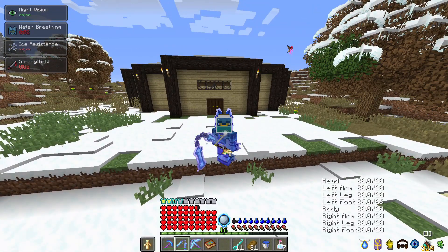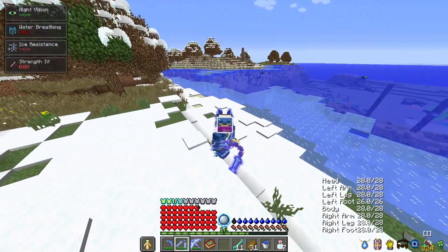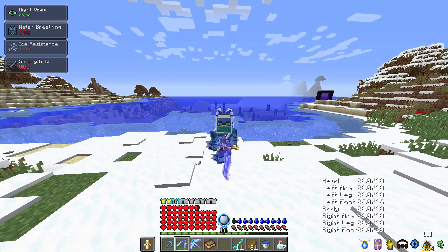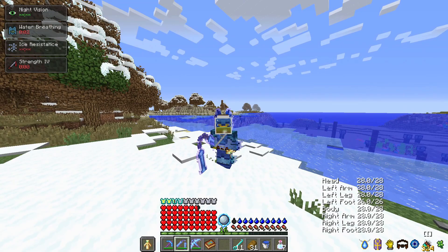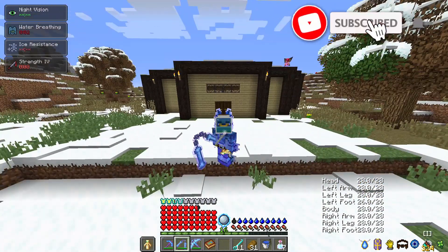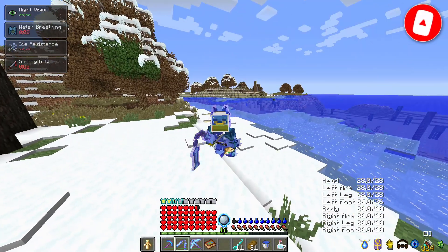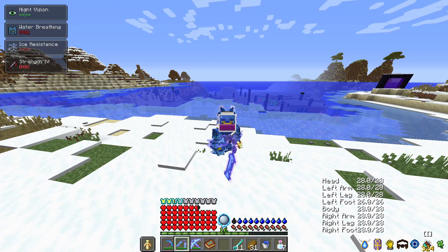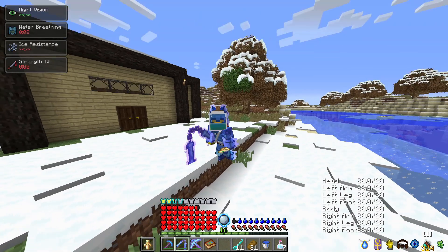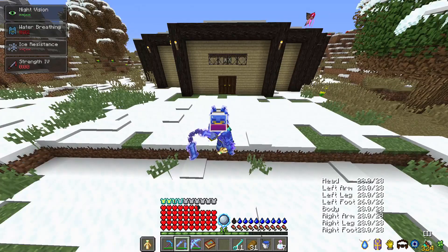All right. Hey everyone, I'm the KiwiGamer, and welcome back to RLCraft 2.9.3, where I have been unwillingly forced inside of a jar. Don't ask me how it got put on my head in this particular way, but all I know is there's a jar on my head. It is filled with some sort of mysterious liquid. I don't know what it is. All I know is it's kind of cool looking, but it tastes freaking awful.